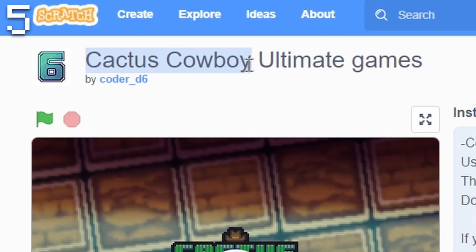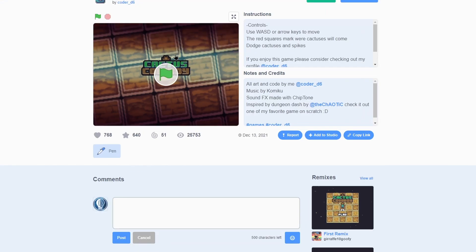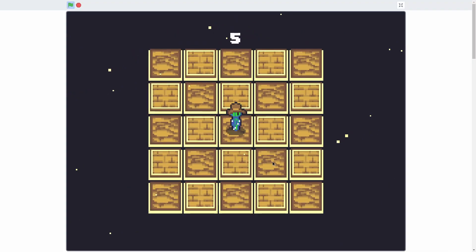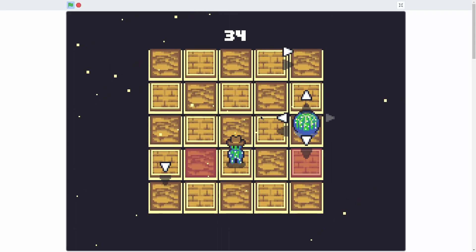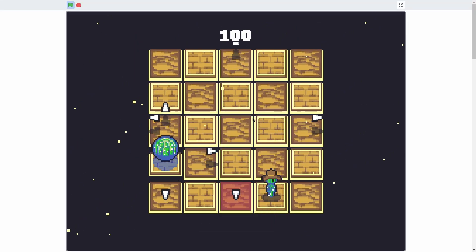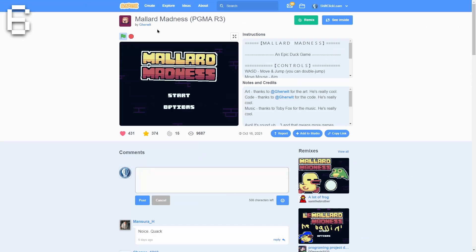Number five on our list is called Cactus Cowboy Ultimate Games by Coder D6. I've played quite a bit of their games before because they're just so good. If I click play, we're this cute little cactus — I really love the animations. Wherever the red square goes, a cactus will spawn in and shoot spikes in that direction. You kind of have to predict where they're going to be shooting out because it gets really chaotic.